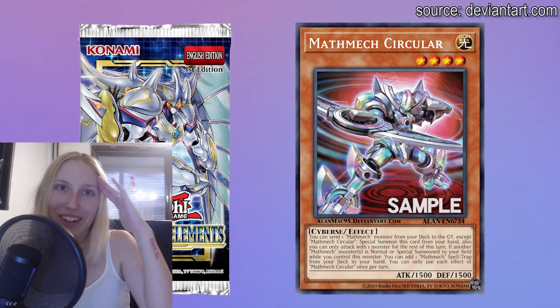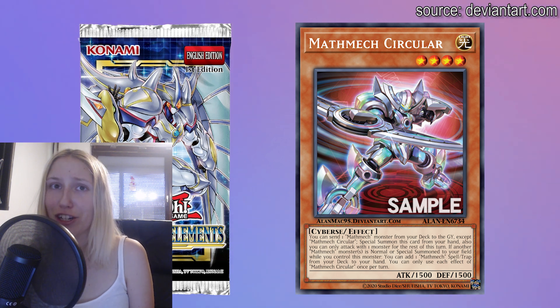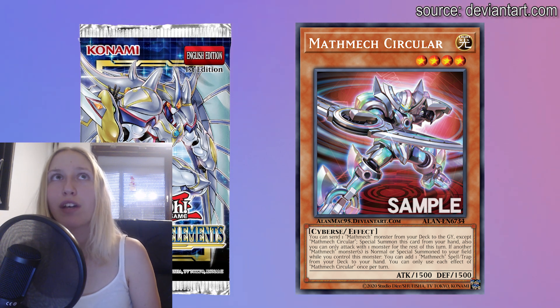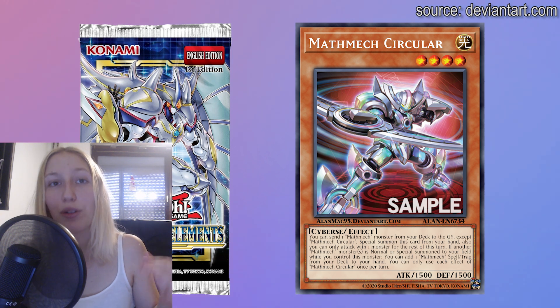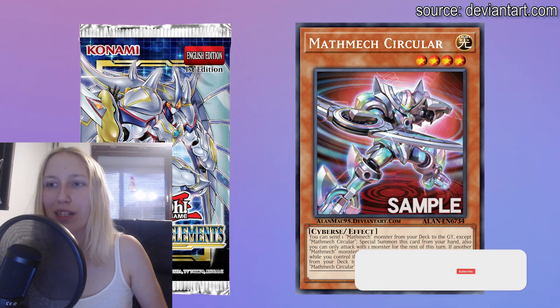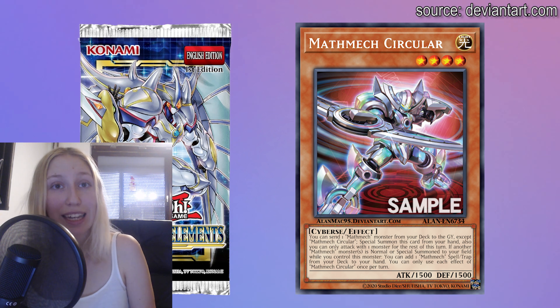The next card is Mathmech Circular — this card is honestly so busted. I went through some combos and Circular is very dangerous. Mathmech has always been quite strong — a basic rogue deck — but with Circular it received a much needed boost. Circular itself is a very strong one-card combo getting you to the trap card. The effect is so busted: you get the special summon, you get the send which is for cost so even if it gets negated you still have that card in the graveyard. And you get the Surge because you're special summoning from the graveyard anyway. I think it's an incredible boost to the deck.